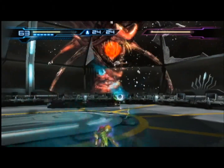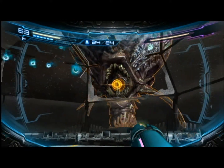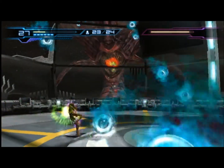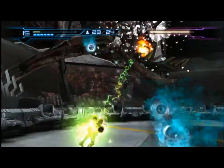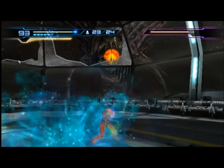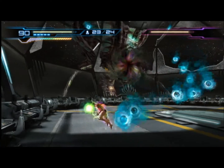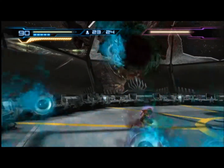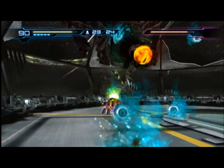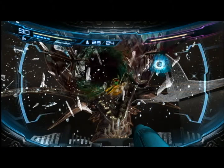Seems like sometimes it's probably best just to use a bunch of normal shots as opposed to just using the charge shot. I was going to try to get him with the Super Missile there but he hid behind the glass again. It's kind of hard to get him with missiles, let alone Super Missiles, because you have to stand still and he's releasing so many of these eyeball projectiles. The beam does a pretty good job though.